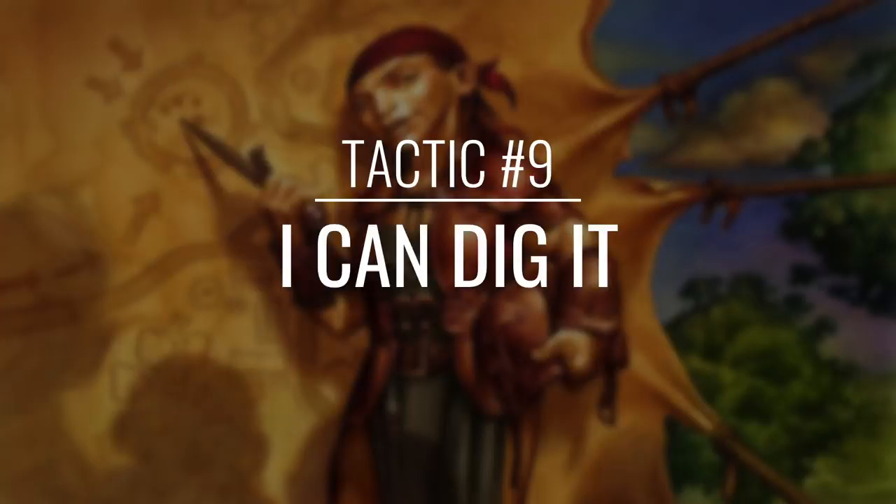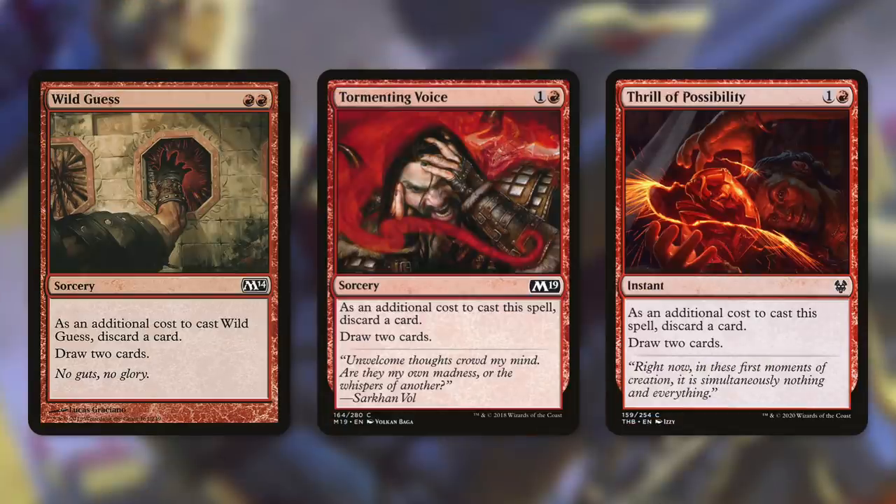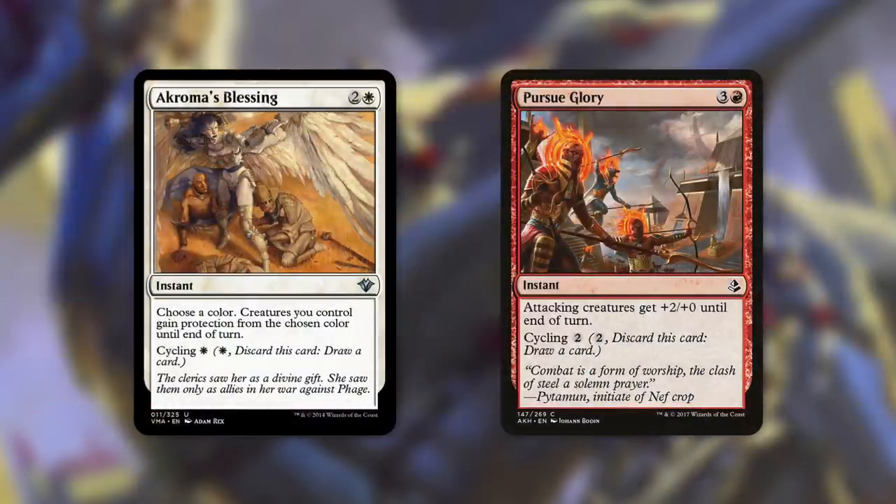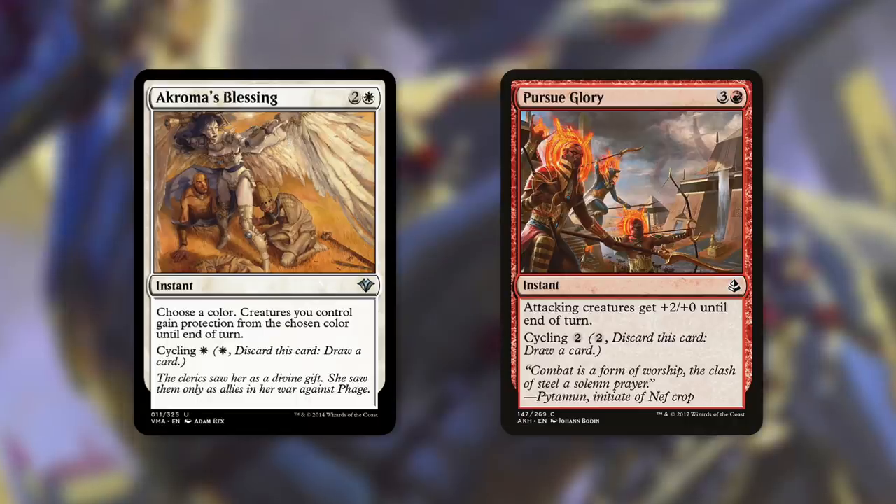But how do we get to all these great cards? Let's move on to tactic number nine: I Can Dig It. First up, we've got Wild Guess, Tormenting Voice, and Thrill of Possibility, which all essentially do the exact same thing — they make us discard one card to draw two. And Thrill of Possibility can even do it at instant speed. Next up, we've got Faithless Looting, which draws two then discards two, and it's got flashback for two and a red. And Cathartic Reunion makes us discard two to draw three. Finally, there's Mentor of the Meek, which can help us take advantage of all our small creatures coming into play — it says whenever another creature with power two or less enters the battlefield under your control, you may pay one; if you do, draw a card. This is a fantastic way to draw a ton of cards throughout the game. And finally, we've got two cards that can cycle: Akroma's Blessing and Pursue Glory. Akroma's Blessing says choose a color — creatures you control gain protection from the chosen color until end of turn, so it can help protect our board or get creatures through. And Pursue Glory can give our attacking creatures +2/+0 until end of turn.